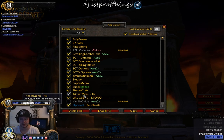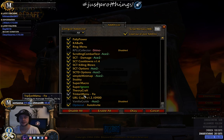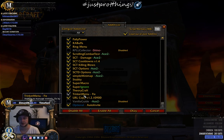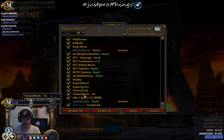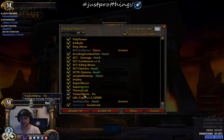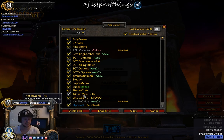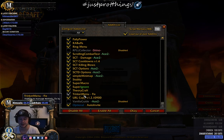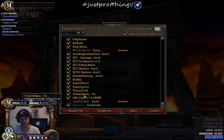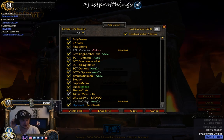Trinket Menu is a fixed version — it automatically switches trinkets. For example, if you have a spell damage on-use trinket that goes on a two-minute cooldown, once you're out of combat it automatically swaps in a passive trinket with flat spell damage. Then it swaps the on-use trinket back when it's ready. URL Copy, Vanilla Guide for leveling, and Auto Invite for raids and dungeons.